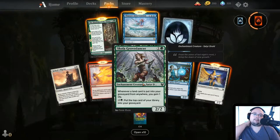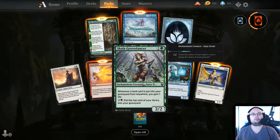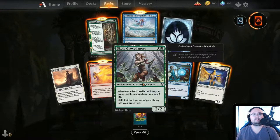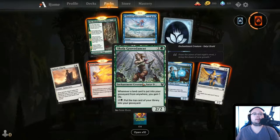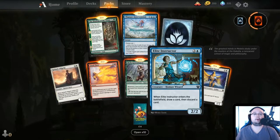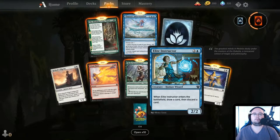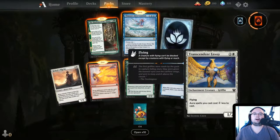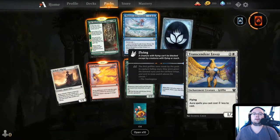Skola Groundwatcher — 2 mana 2/2. Whenever a land card is put into your graveyard from anywhere, you gain 1 life. For 3 mana, put the top card of your library into your graveyard. This could be useful in a Golgari deck where you discard a lot of your library. Elite Instructor — 3 mana 2/2 Human Wizard, draw a card and discard a card on ETB. A little bit expensive. Transcendent Envoy — 2 mana, 1/2, flying — Aura spells you cast cost 1 less. That is actually kind of good.